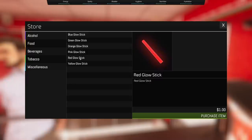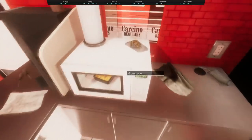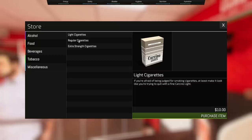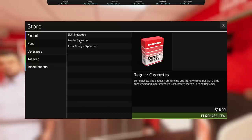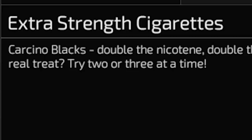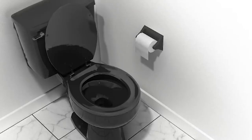You can buy glow sticks — I like the color green. How the hell does this microwave work? Put your frozen entree in there. I'm going to put the glow stick in there too. That's hot. It won't let me microwave it. There are light cigarettes, regular cigarettes, and extra strength cigarettes. If you're afraid of being judged for smoking, at least make it look like you're trying to quit with a fine carcinolite. Some people get a boost from running and lifting weights, but that's time-consuming. Fortunately there's carcinoregulars. Carcino blacks — double the nicotine, double the carcinogens. Looking for a real treat? Try two or three at a time. I'm going to get myself a big log too. Let's go play the game you're supposed to play it by — selling the convenience store clerk some cocaine.